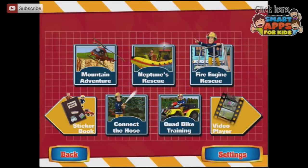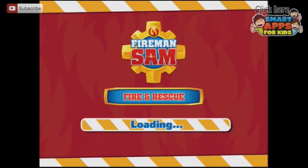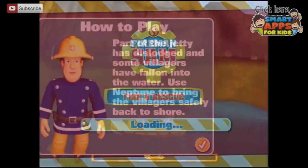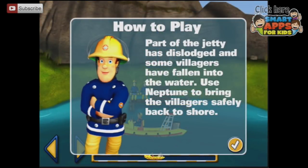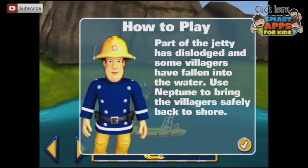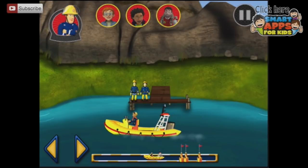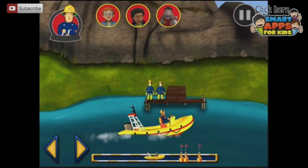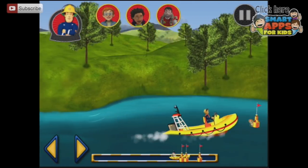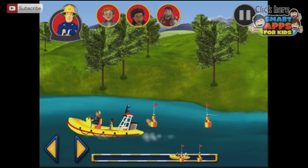Hi, Fireman Sam here. I'm ready for action. Neptune's Rescue. Easy. Part of the jetty has dislodged and some of the villagers have fallen into the water. Use Neptune to bring the villagers safely back to shore. Use your finger or the arrow keys to steer Neptune. It looks like they're over here to the right by the little flags. You've got Mandy. Hooray. Take Mandy to the jetty.